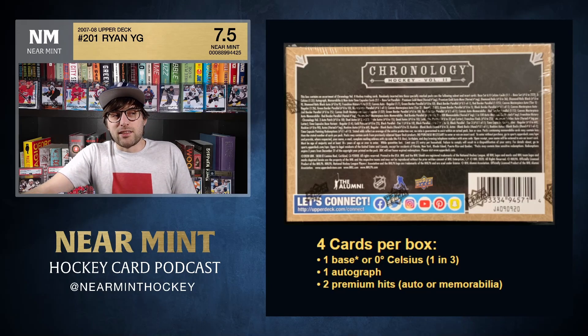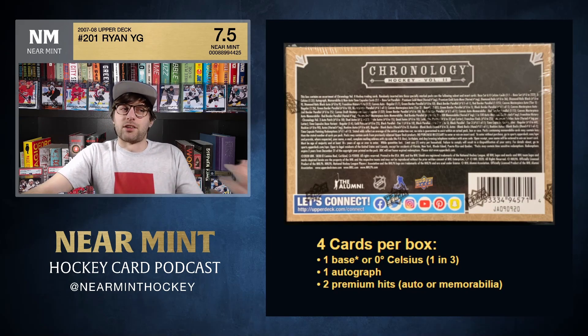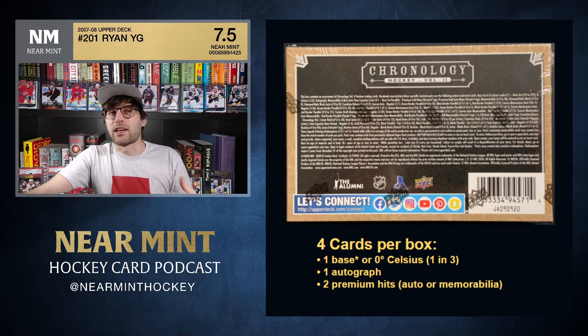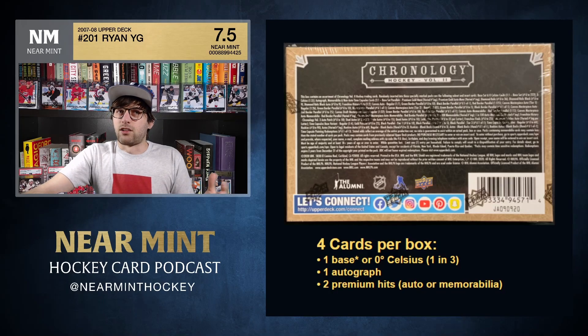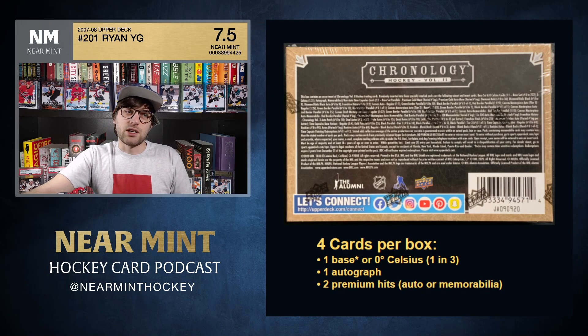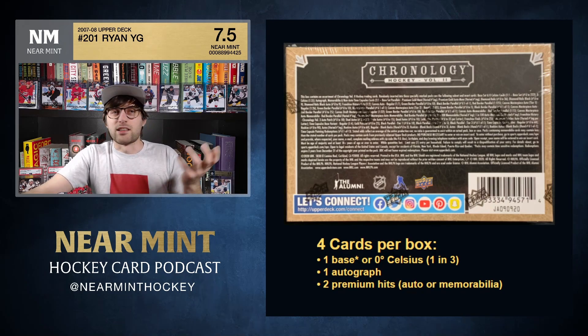The time capsule cards — where you open the card to find another card inside — are pretty cool, but the cards you get out of them are minis. I'm not really a huge fan of minis. It would be cool if they made a larger time capsule so a regular-sized card came out. Just an idea for Upper Deck if they're watching.